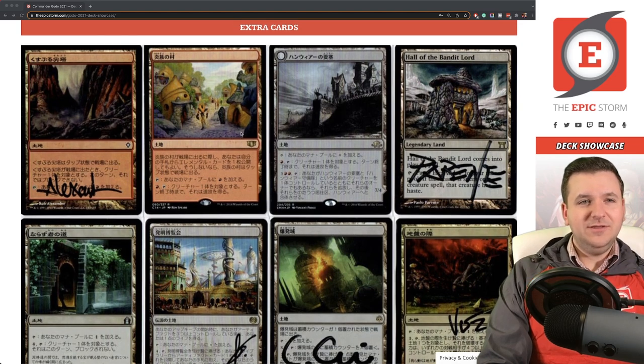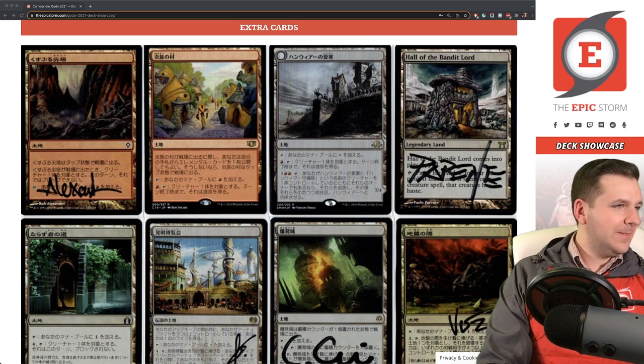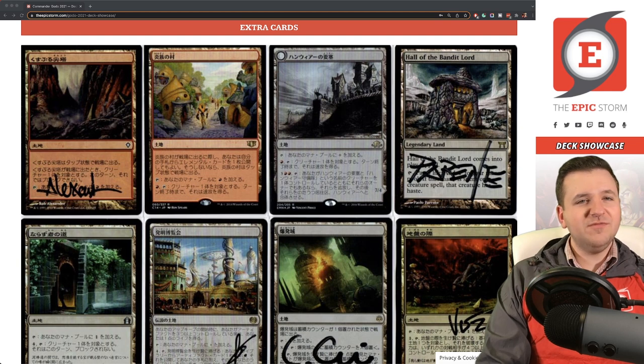Almost done. In the extras or cut cards section — Smoldering Spires was in the deck for a number of years because it made Godo unblockable for Grafted Exoskeleton, but Godo moved toward being a Helm of the Host deck, so the unblockable aspect matters less. Similarly, Rogue's Passage is less relevant as Commander became more competitive.